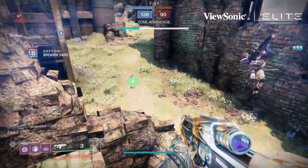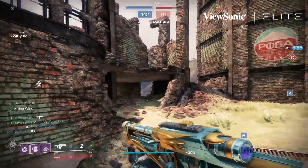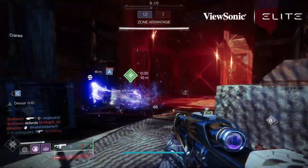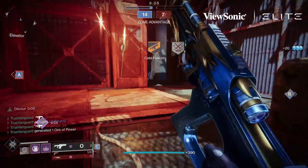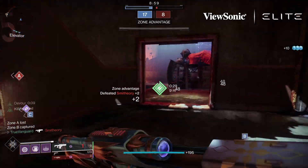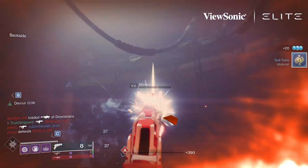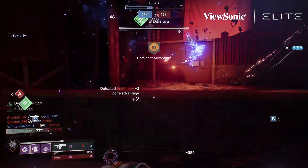My ideal roll would include Surplus — that's the one I don't quite have yet. You also have Killing Wind, which is what you're seeing in this video. It's godly for run-and-gun builds like Devour, but it can be hard to capitalize on with slower play styles. Your chances of having a great perk in the first column are really good. The other two — Ambitious Assassin and Field Prep — they suck. Throw it away if you get one of those.